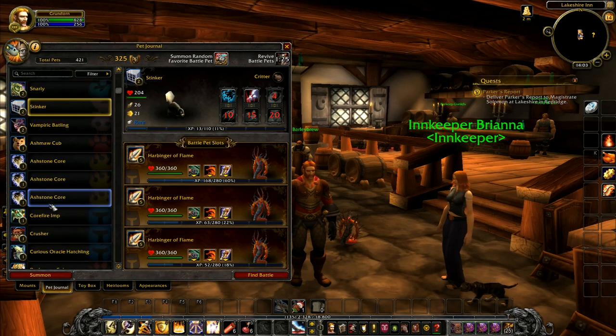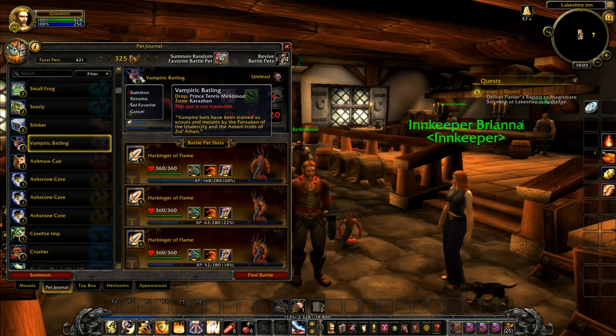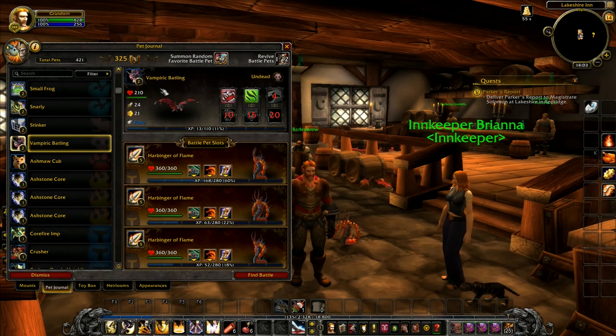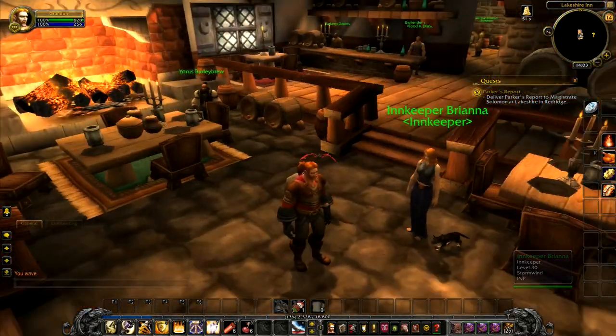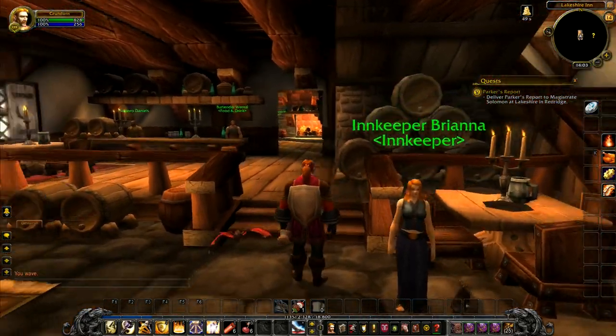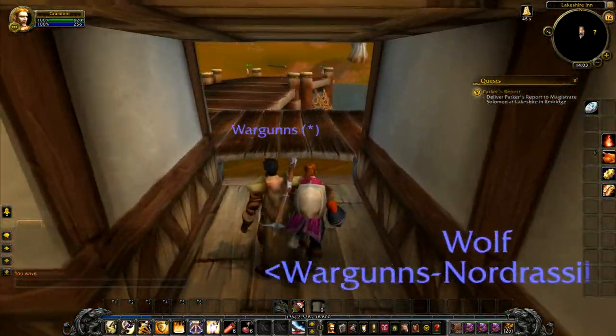I've got loads and loads of different pets, and I've had for a little bit the Harbinger of Flame sort of hanging around. So I thought I would try to take out a different pet each day and he can be our companion for the day. So we will summon the Vampiric Backling today. This one, I think, was like a special event in Karazhan quite some time ago, and I don't know if it's even possible to get the thing anymore.